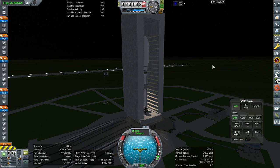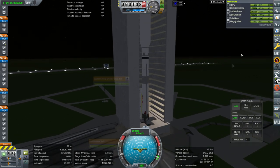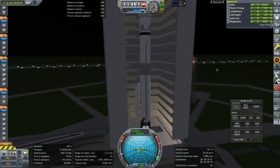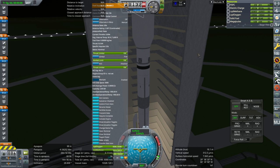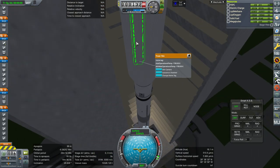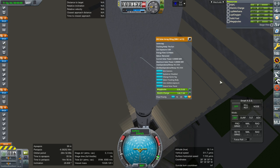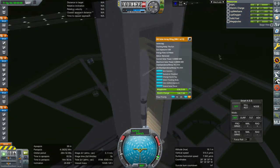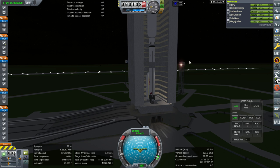Hello everyone and welcome back to my Mars colonization series in Kerbal Space Program 1.6.1. In this episode I begin with a bit of a question mark here because what we've got on top is one of our tugs plus a solar truss with ISS solar panels, modified a little bit from the SS2U solar panels - I'll explain that in a bit.